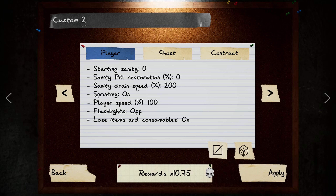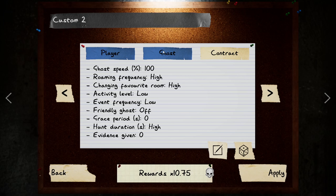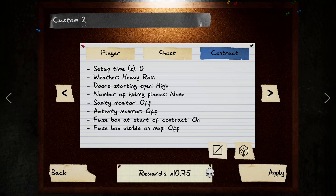Here are the settings: zero sanity, zero pill restoration, 200 drain speed, sprinting on, player speed 100, flashlights off, ghost speed 100, roaming frequency high, changing favorite room high, activity level low, event frequency low, friendly ghost off, grace period zero seconds, on direction high, and of course no evidence — this is a no evidence run. You have no setup time and the weather is heavy rain, which gives you the highest rewards multiplier.